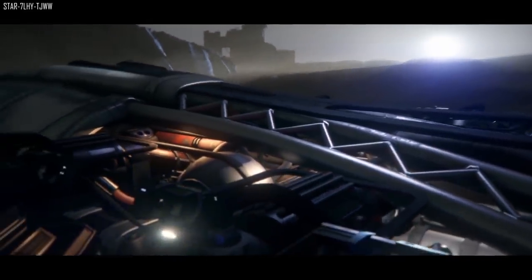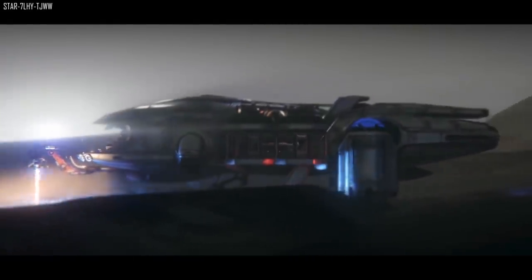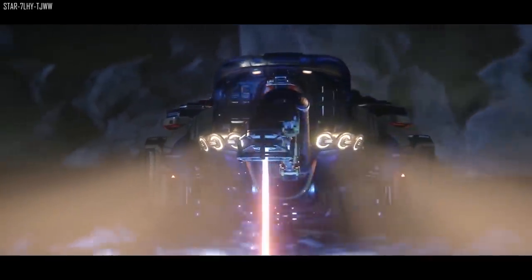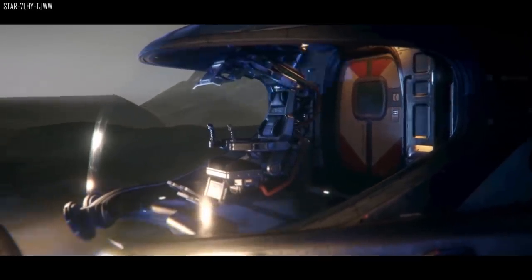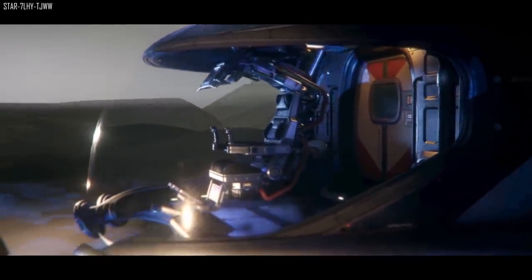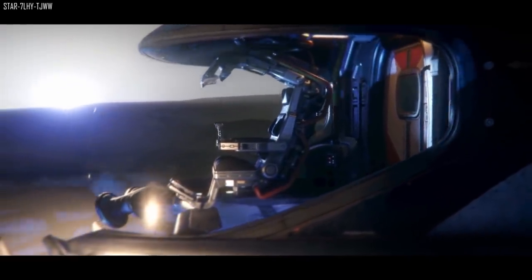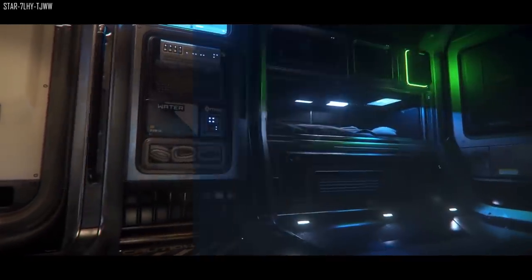Now this is pretty interesting stuff, so let's break down the process a little deeper. Let's say you have a full hold on the Prospector — four saddlebags, assuming the previous saddlebags were picked up by a buddy and are already being refined. You then fly to the refinery deck on the space station, approach the kiosk, and choose what you want to refine and what you want to discard. The kiosk will then let you know how much it will cost and how long it will take.